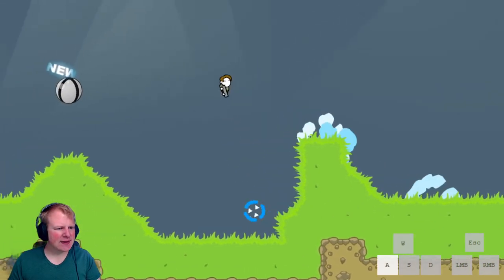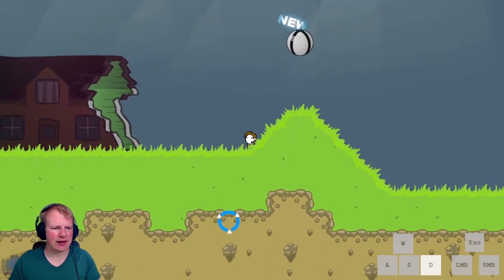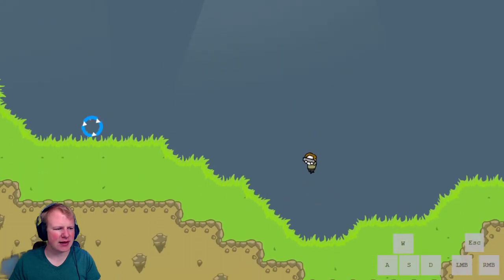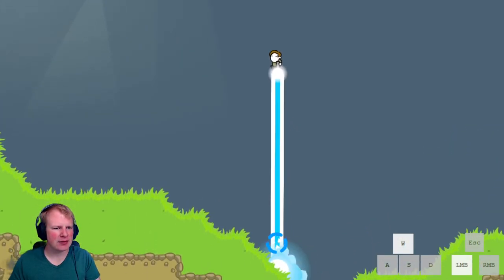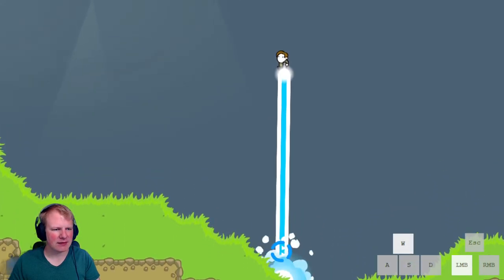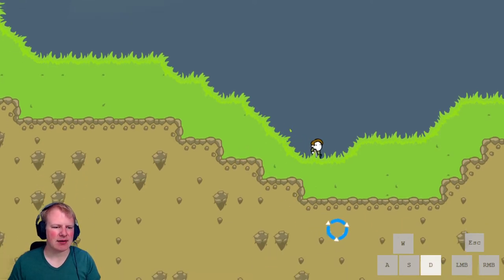The last thing I want to talk about in this video is slopes, because you can gain insane height from slopes in this game. If we just do the standard jump here, we get a little above the ground. But if we're walking up a slope at the same time, we can gain much more height than just that little difference. Which is very useful in a few instances and can make some hard jumps very trivial.